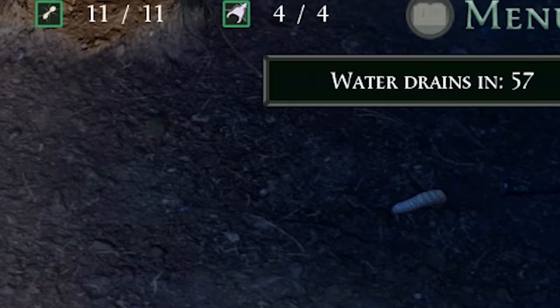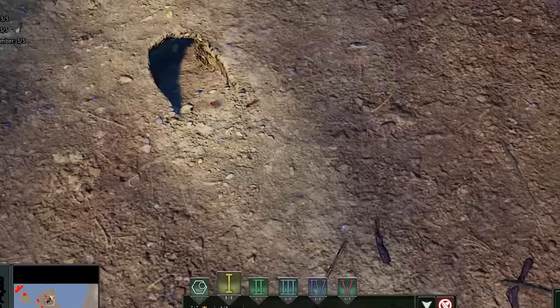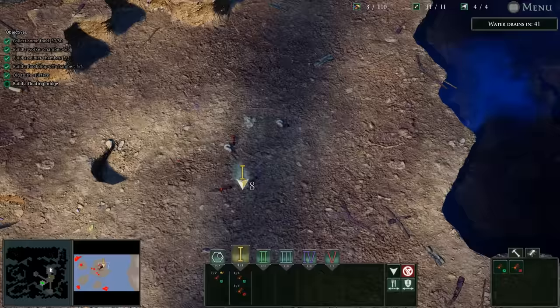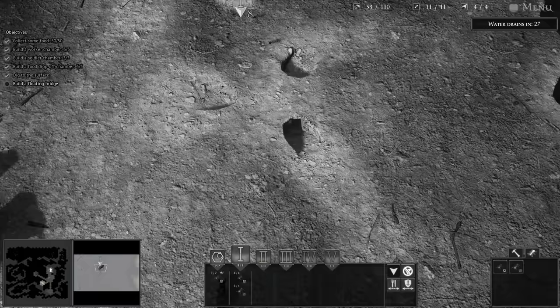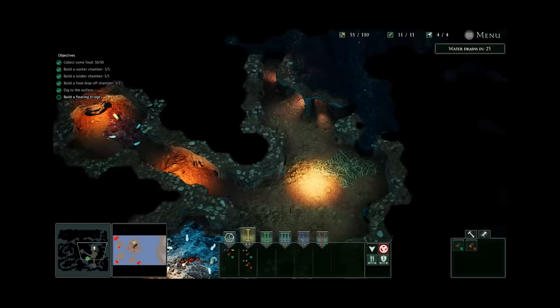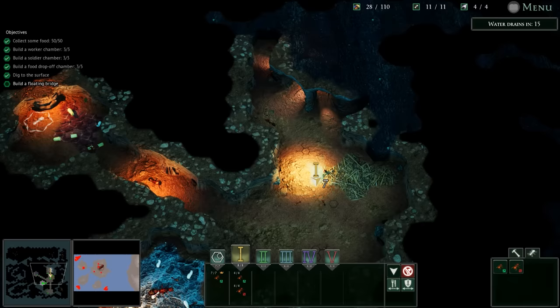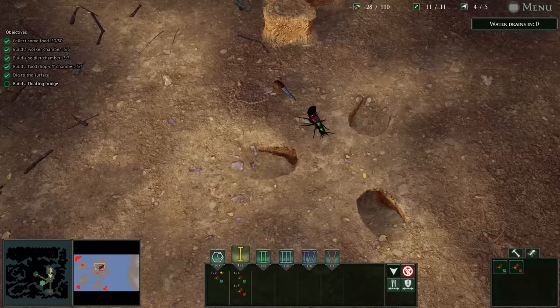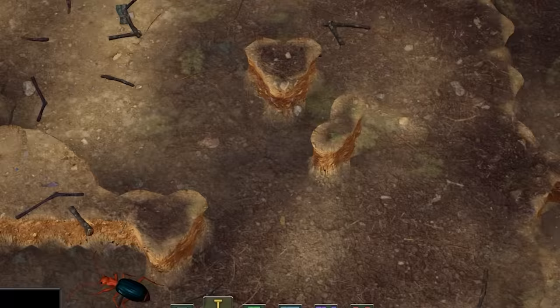Water drains in about 20 seconds. Let's go grab this food — we need to build up a reserve because as we start fighting, ants are gonna die. I think fire ants look so freaking cool — they're definitely some of my favorites and I'm really excited to see them in Empires of the Undergrowth. I don't know how they're gonna play exactly, but I think they're gonna be one of the best.